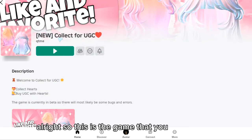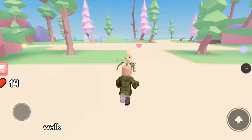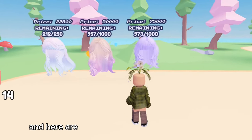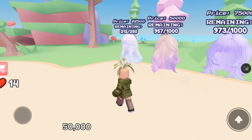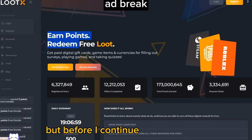This is the game that you need to join — I will leave a link in the description so that it's easier for you. Once you are in the game, walk straight to the three hairs that you see. Here are the three free hairs I showed you earlier. You need 75,000 hearts for this one, 50,000 hearts for the middle one, and almost 23,000 hearts for the last one.